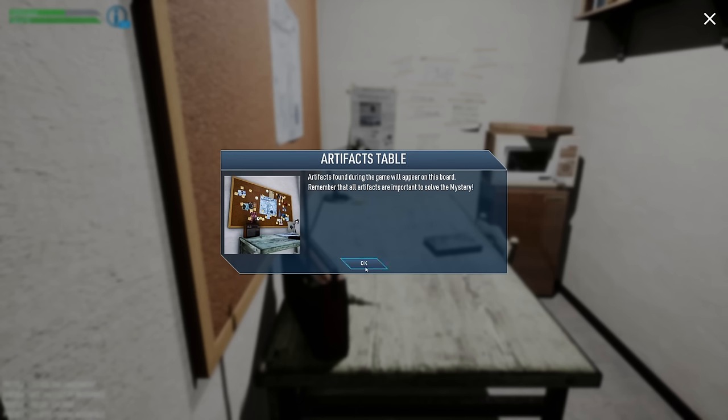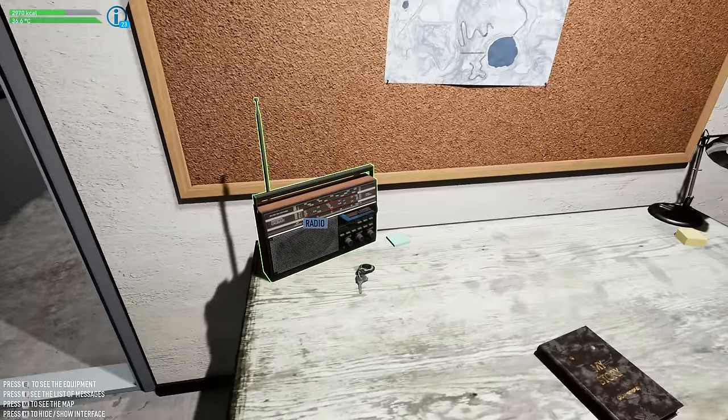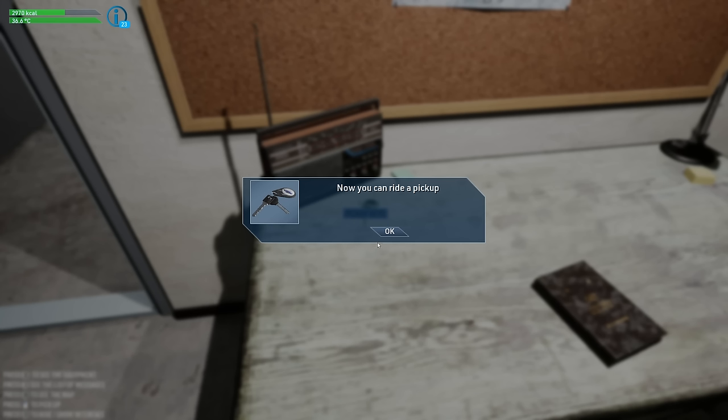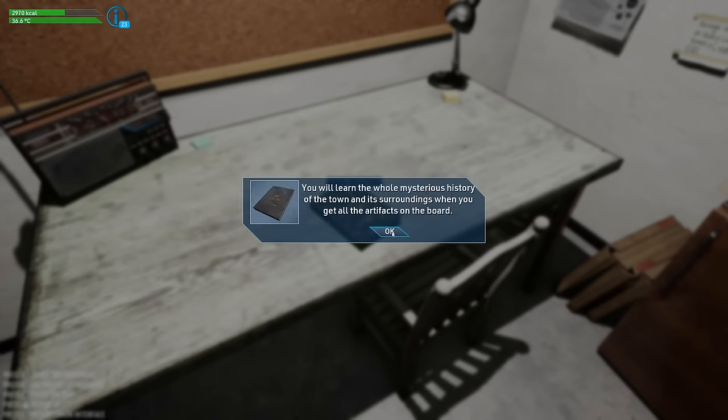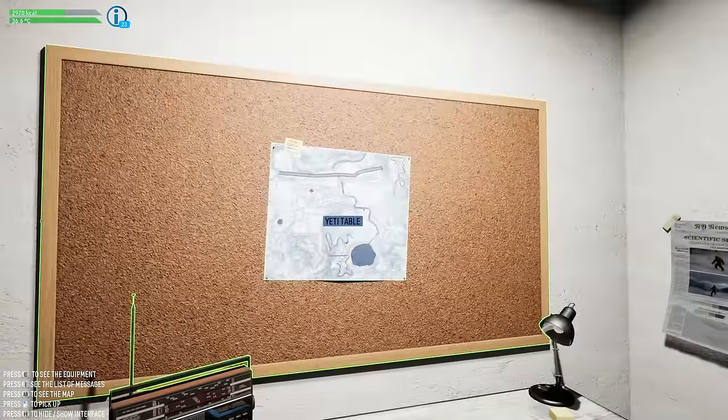Wardrobe. Artifacts table — artifacts found in the game will appear on this board. Remember that all artifacts are important to solve the mystery. There's a mystery! Pickup keys — I can now ride a pickup! Well, that's good to know. The whole mysterious story of the town and surroundings will be revealed when you get all the artifacts on the board.